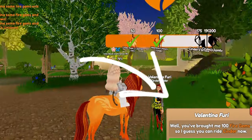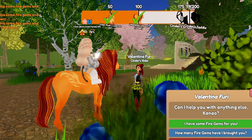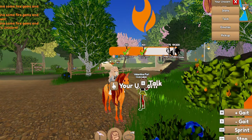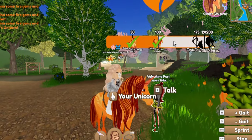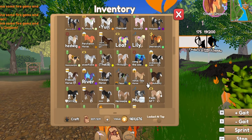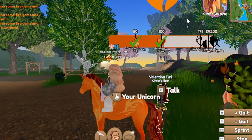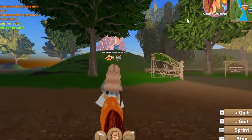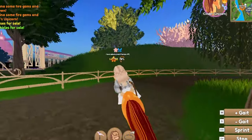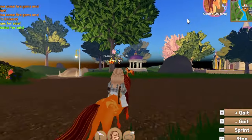You brought me 100 fire gems, so I guess you can ride Cinder now. Okay, I'm so happy right now. Let's see — Cinder is a he, yeah, he's a stallion. Oh my gosh, I love Cinder and the way he looks and stuff. I'm so glad that we got to get him.